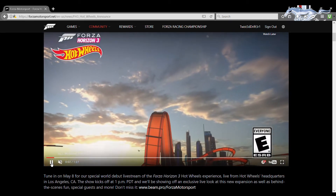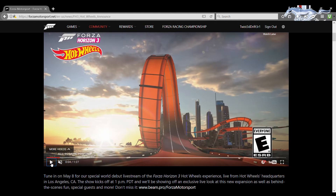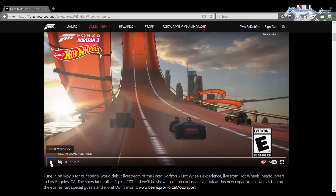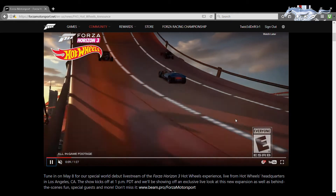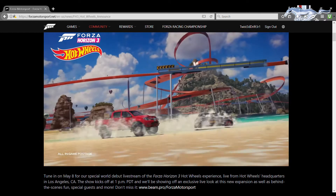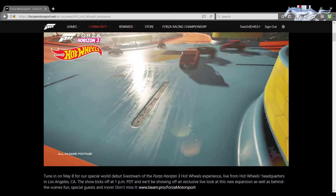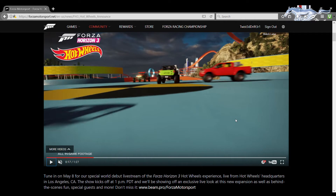Alright, guys. Here it is. As you can see, when we boot in, we do have the shot of the three Hot Wheels cars here. We've got Bone Shaker right here, Twin Mill here, and Rip Rod. Twin Mill I'm most excited for because of the two 502 motors — two big blocks poking out of each side. Most powerful car in Forza history, coming in stock at 1,400 horsepower right out of the box. That thing is going to be monstrous.